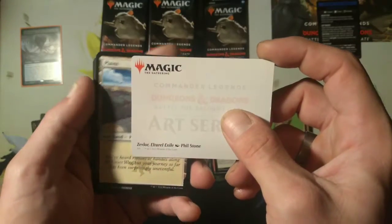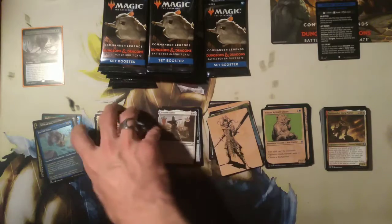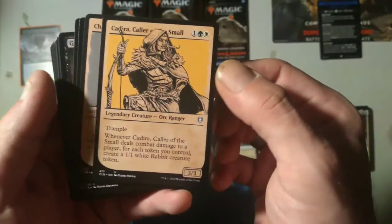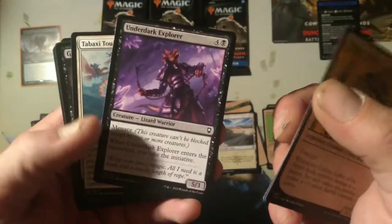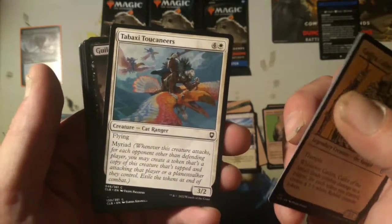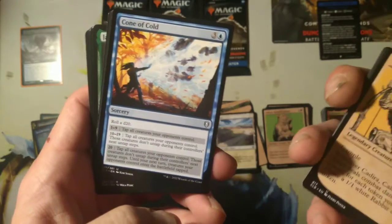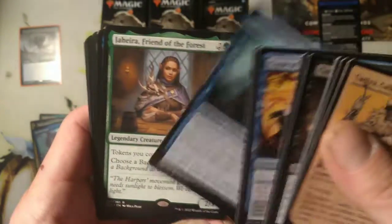Okay, showcase art card for Zevlora — Zevlora Elturel Exile. Looking good so far to me. The land. Kadira Collar of the Small, Charcoal Diamond. Underdark Explorer, Tabaxi Two-Caneers. Guild Sworn Prowler, Mystery Key, Cone of Cold — nice, I like that spell. I remember that from BND. Juvenile Mist Dragon, Sword Coast Sailor — that's a background.